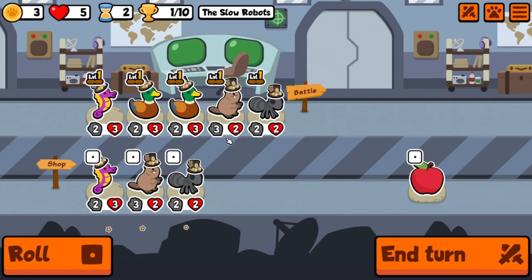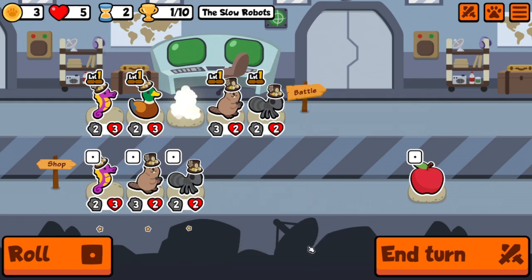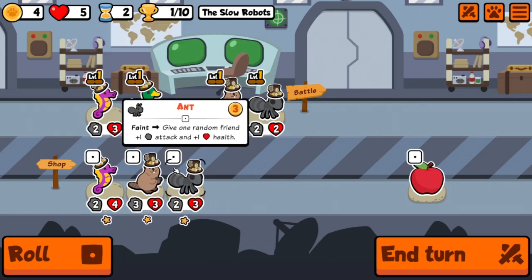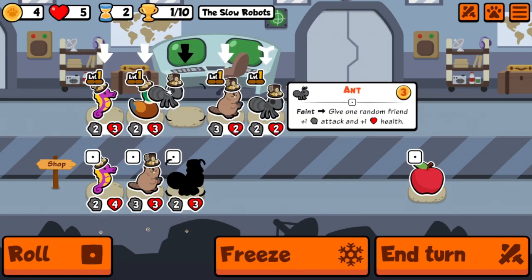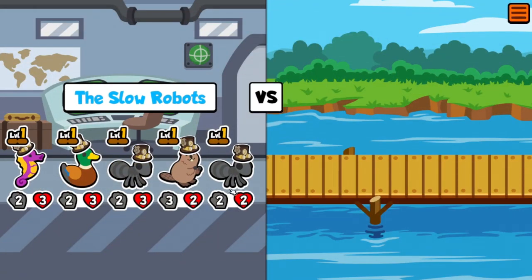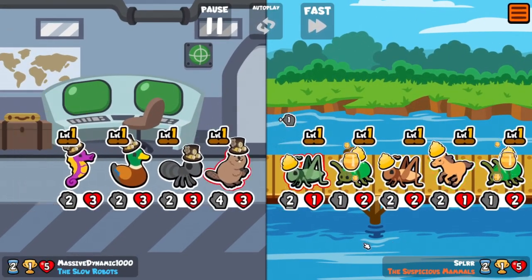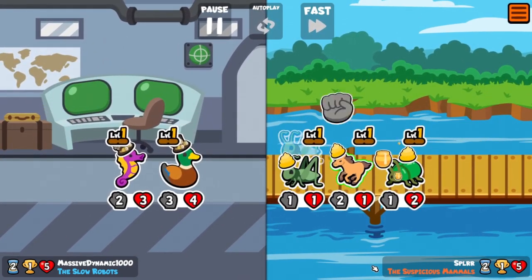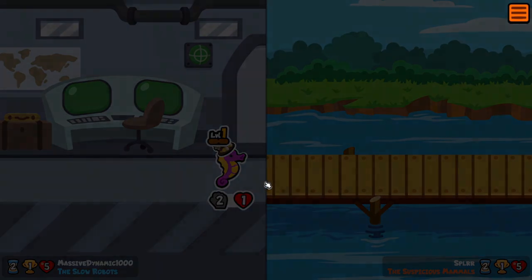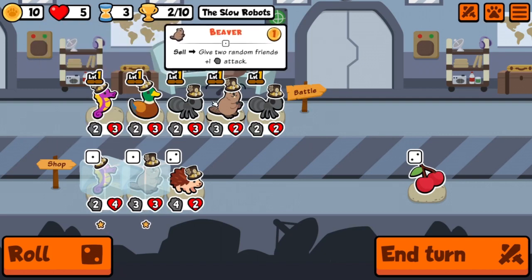We'll grab that guy too, and sell this duck in order to buy an ant. Let's buy this ant there and hold on to that beaver and that seahorse for later. We'll go again with two ants — we should have a pretty good chance of at least drawing this. We got it! There were a lot of crickets and horses.